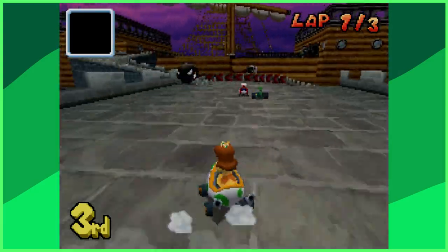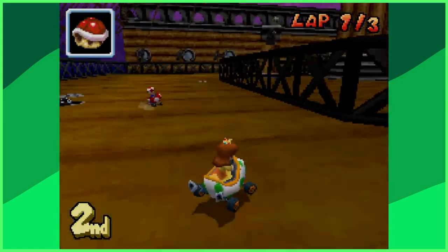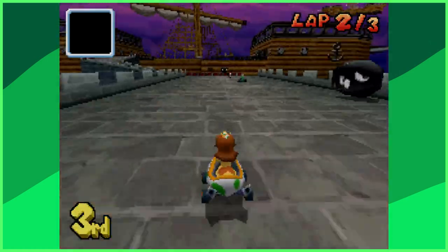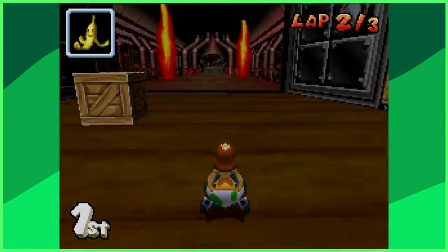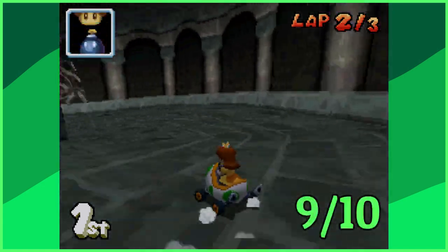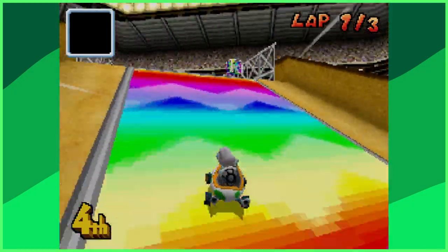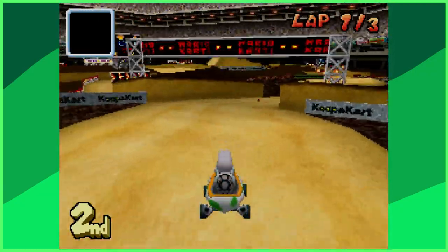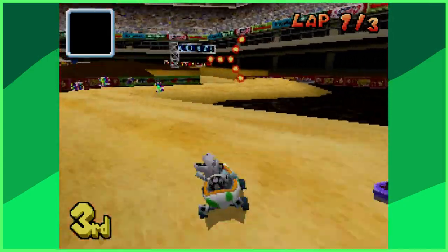Airship Fortress — the Flower Cup needs to take some lessons from the Star Cup on how to end a cup, because this is how you do it. Based off the airship levels from Super Mario Bros. 3, this track delivers on being faithful to that NES game. There's Rocky Wrenches, Bullet Bills heading straight for your cranium, constant flamethrowers, and the giant cannon that shoots you into the spiral base is awesome. Wario Stadium kicks off the Special Cup and while it's not the prettiest course, the ramps and bumps make it up by a long shot. It also borrows the amazing song used in Waluigi Pinball.